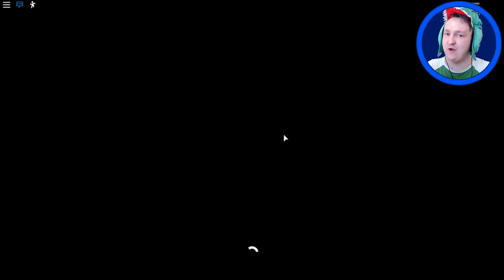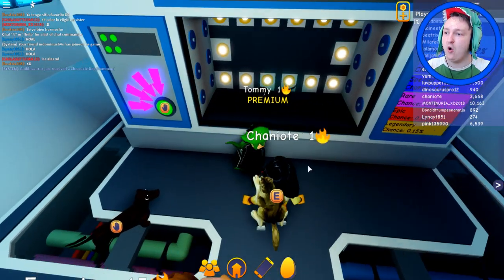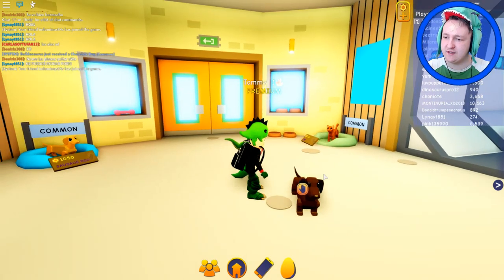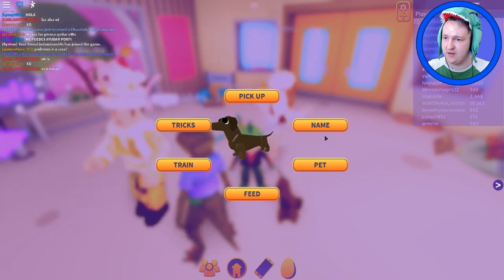I'm going to get a random pet — please, dinosaur or dragon, please. Can I have dinosaur or dragon? A dachshund! Yes — I got a dachshund. That's like my favorite type of dog. I don't know what to name it — I just want to pet it.